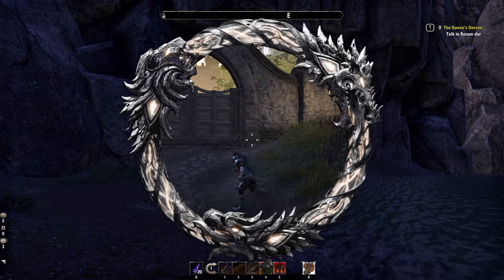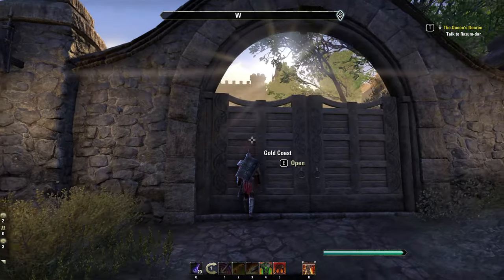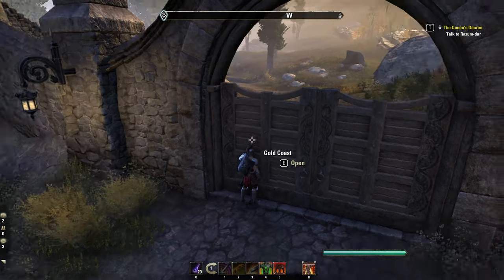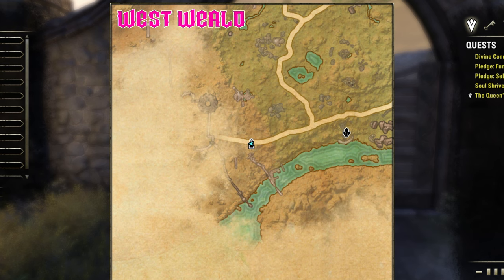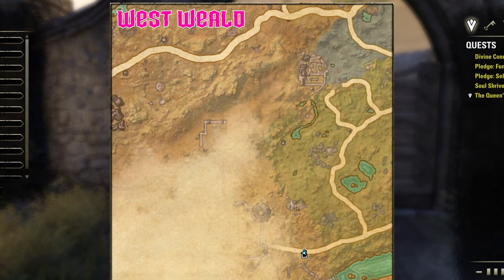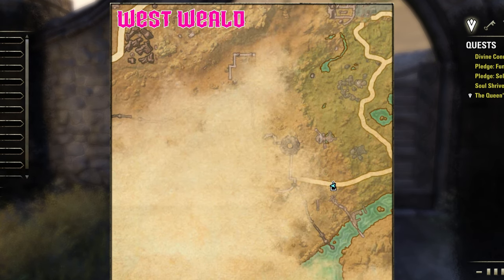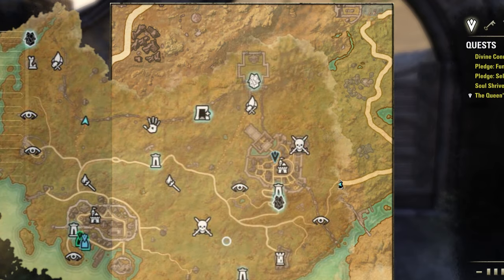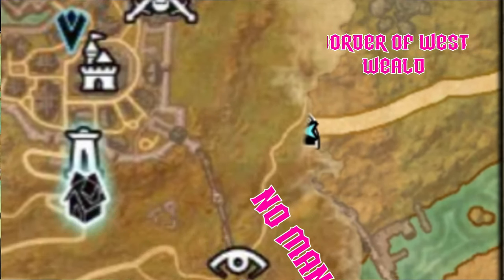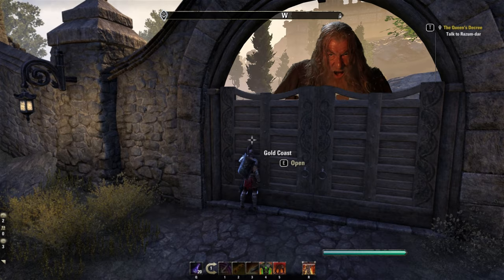We're down south now at the border between the West Weald and the Gold Coast. You can see the edge of Kvatch and Varan's Wall through there, but if you interact with this gate you'll just magically be on the other side of Varan's Wall in the Gold Coast. Looking at the maps of both zones you can see there's a not insignificant amount of land between the two areas that just gets teleported across when travelling between them. If we merge both maps together you can see just how wide this tract of land is.